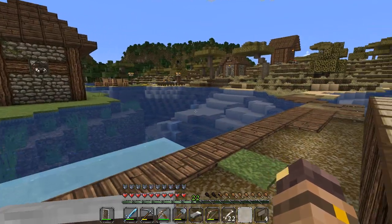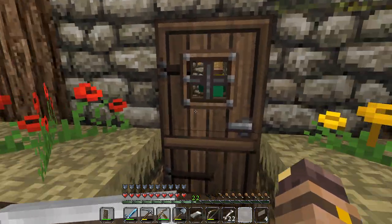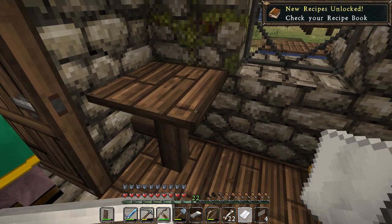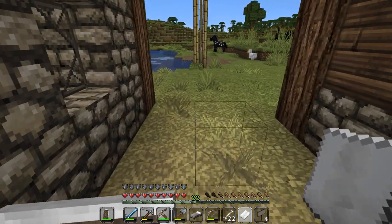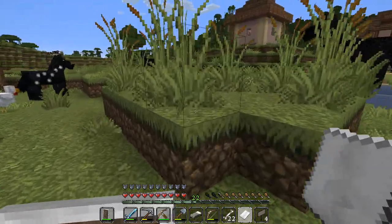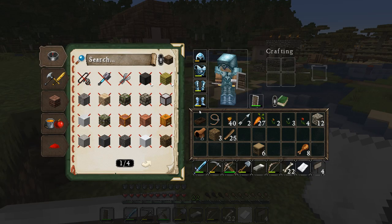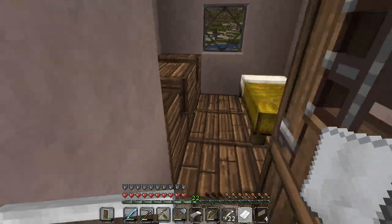Let me see — is this the one I was at before? One way to find out is to check the chest. We've got a stick and some paper. I don't think I've been here. We've got kitty cats — I should have brought a fish; I could have tamed a kitty cat. And we've got some horses here. I really want a kitty cat. Wait a minute — if we could find some string... No, I don't think I've been here. These are some different looking buildings — this is an all new village.